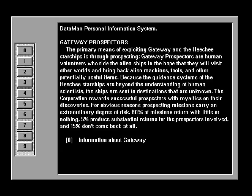Gateway Prospectors. The primary means of exploiting Gateway and the Heechee starships is through prospecting. Gateway prospectors are human volunteers who ride the alien ships in the hopes that they will visit other worlds and bring back alien machines, tools, and other potentially useful items. Because the guidance systems of the Heechee starships are beyond the understanding of human scientists, the ships are sent to destinations that are unknown. The Corporation rewards successful prospectors with royalties on their discoveries. For obvious reasons, prospecting missions carry an extraordinary degree of risk. Eighty percent of missions return with little or nothing. Five percent produce substantial returns for the prospector involved, and fifteen percent don't come back at all.